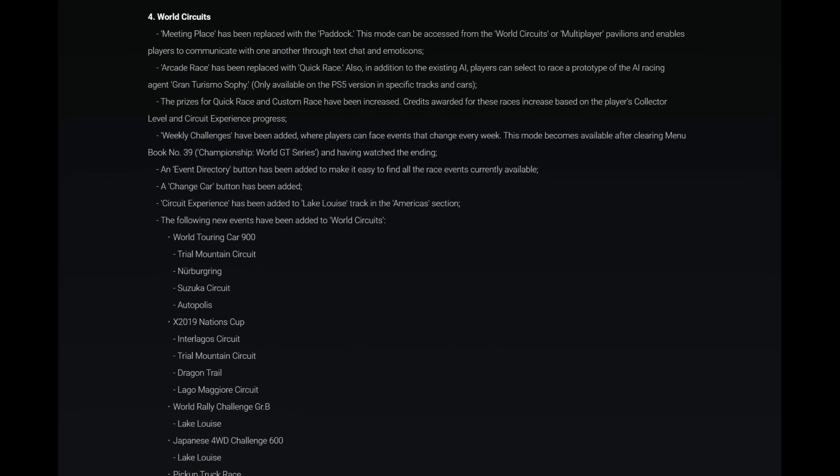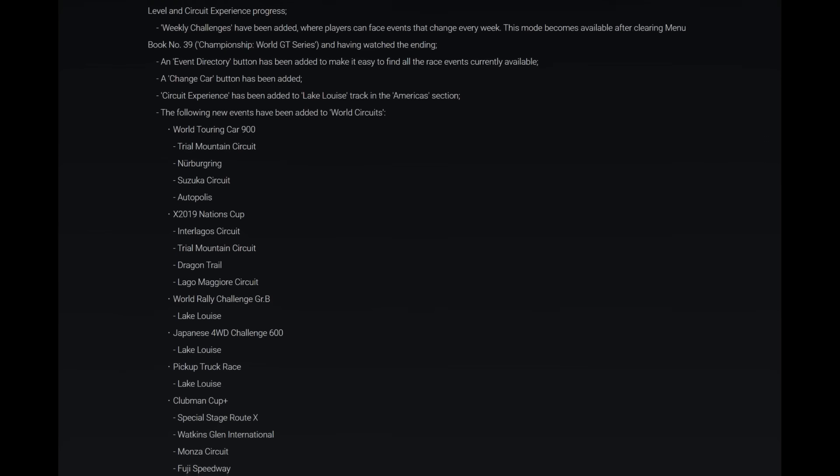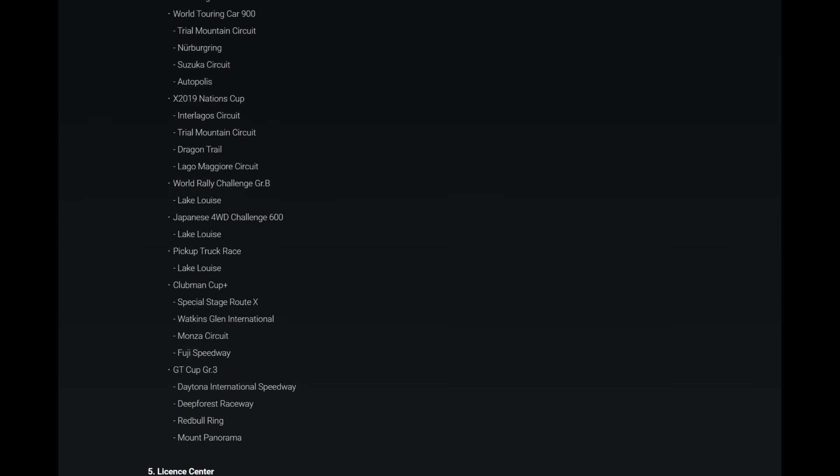A Change Card button has been added. Circuit Experience has been added to Late Louise track in the Americas section. The following new events have been added to World Circuits: World Touring Car 900 at Trial Mountain Circuit, Nürburgring, Suzuka Circuit and Autopolis. There's a new theme with the World Touring Car 900 — great to see those ones there.